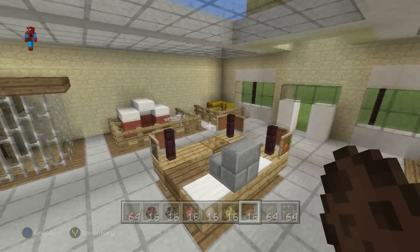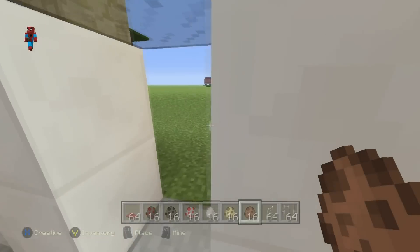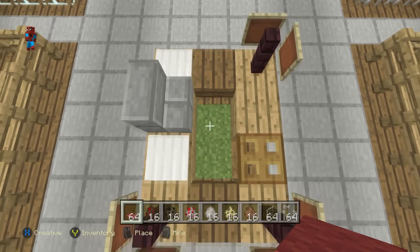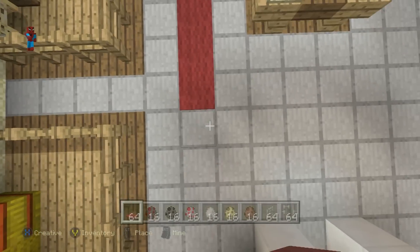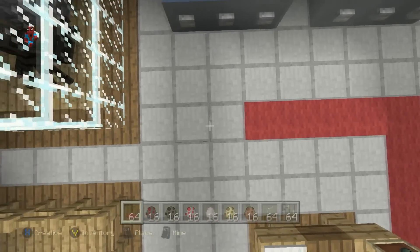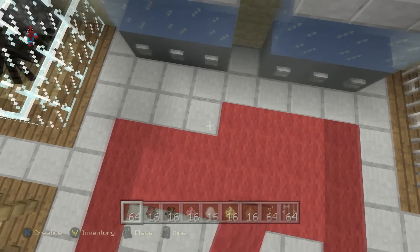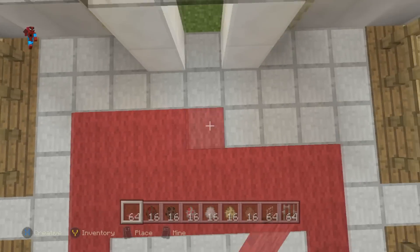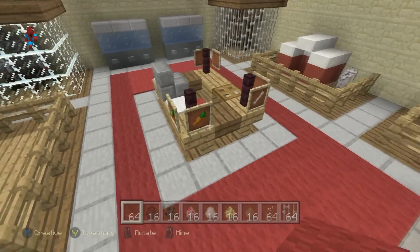That's pretty much the entire inside of the pet shop. On the inside, I also want to add a little bit of red carpet just inside where we have the till. Add some red carpet going all the way around the till as well, leaving a gap of one between the till and the carpet. Just add a few rows of carpet to brighten the place up without it becoming intrusive. It looks quite nice.